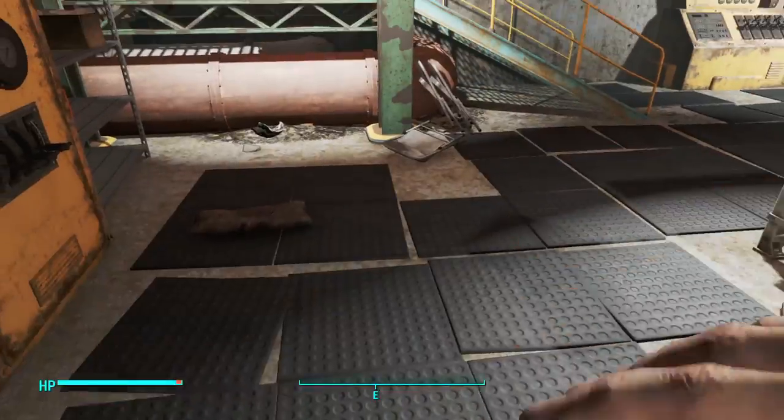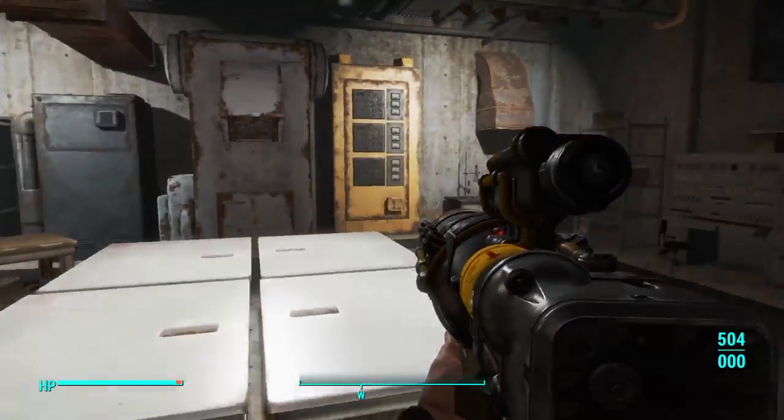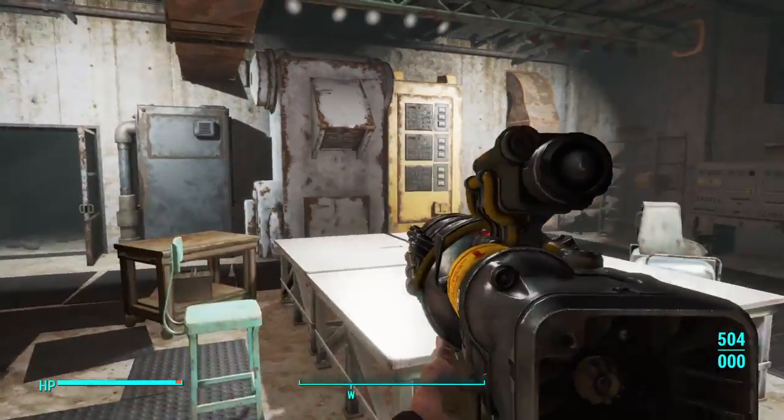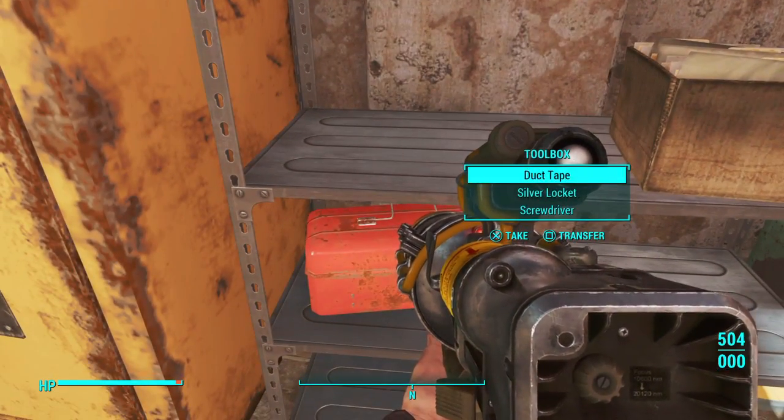Let's go ahead and equip the Limitless Potential. As you can see I have 504 fusion cells — basically you don't have to reload at all.